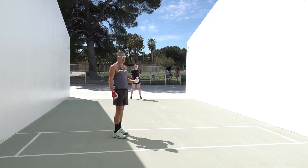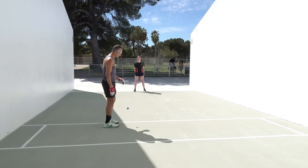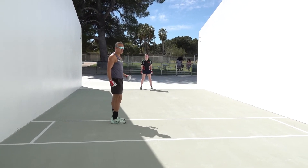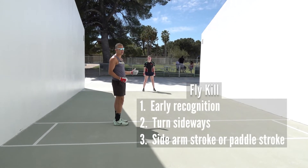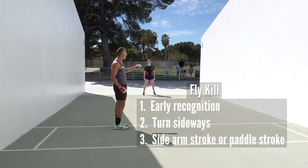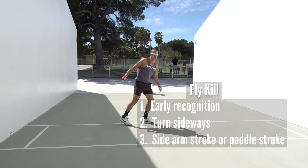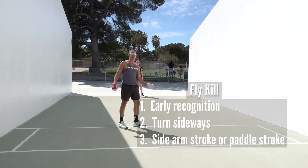In order to earn a fly kill opportunity, generally you need to hit a good serve. The most important part of the fly kill is early recognition — recognizing when you might have that opportunity. If you hit a great serve down the wall and you see your opponent stretched out, you know there's a good chance the ball is going to float and give you a chance to step in and hit a fly kill.